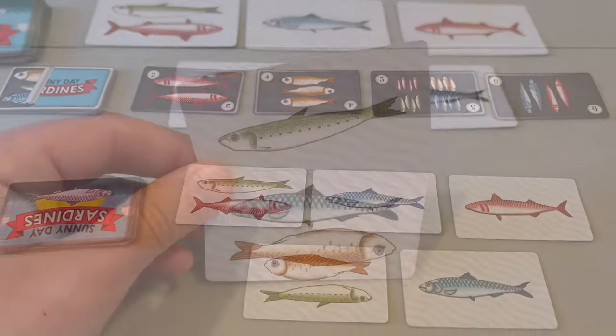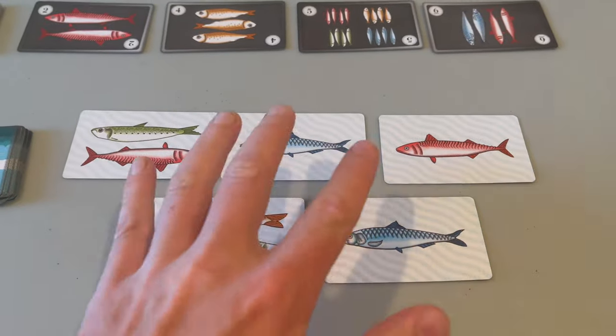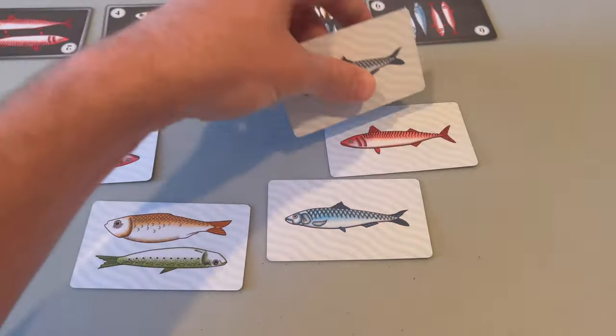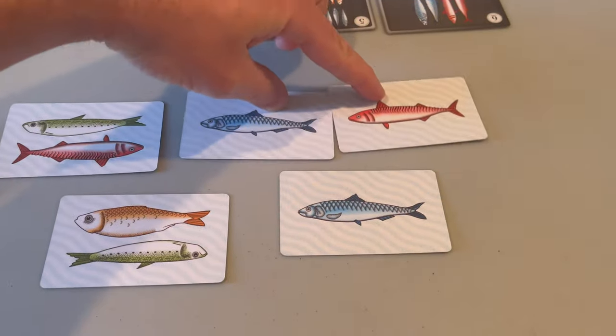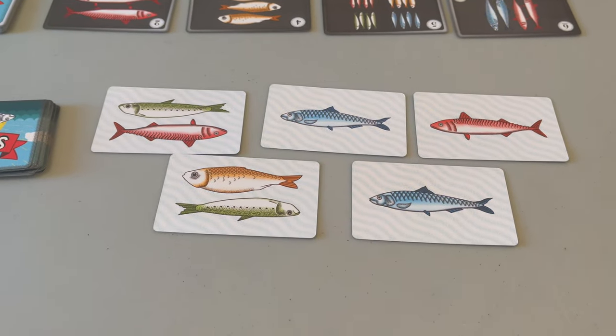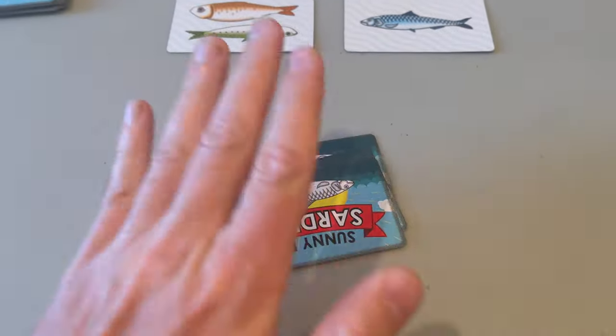Players take turns, and on a turn, a player can either gather sardines by taking two fish from the market — either a card with two fish on it, or two cards with one fish on each. Either way, you gain two fish. This decision might not seem important now, but when playing the game, you will see why it will affect you.